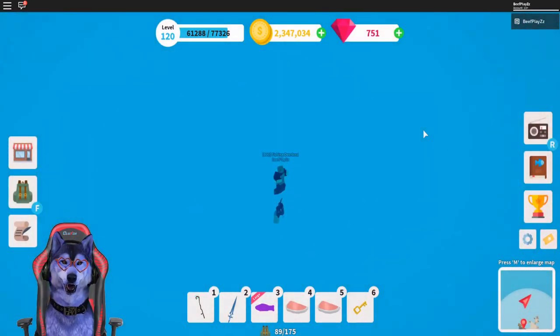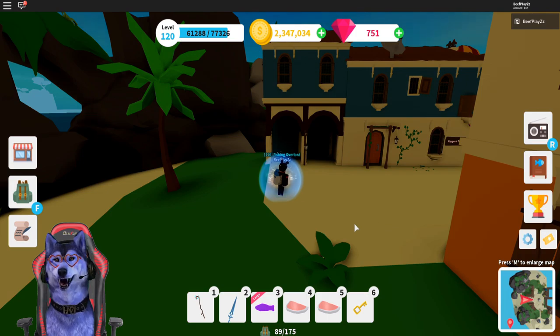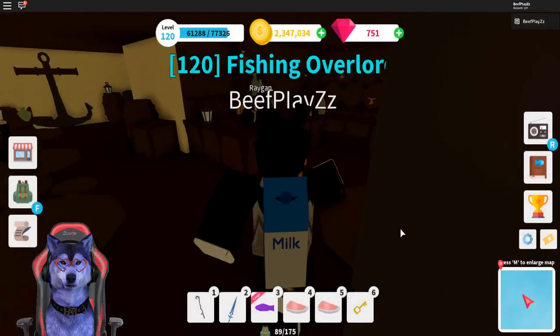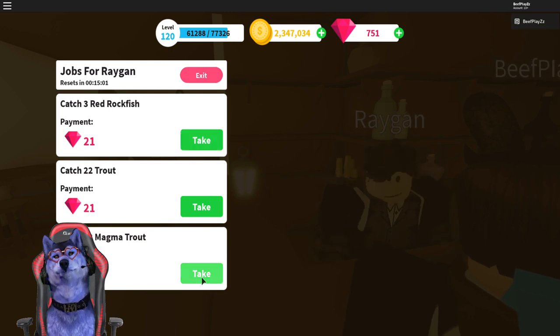What you want to do now is reset your character — when you reset, it keeps repeating the process. You join the VIP server, get the treasure, leave the VIP server, join again, get the treasure, do quests, and by the time you've completed all of those, another ship spawns. Overall, you are making a lot more gems.